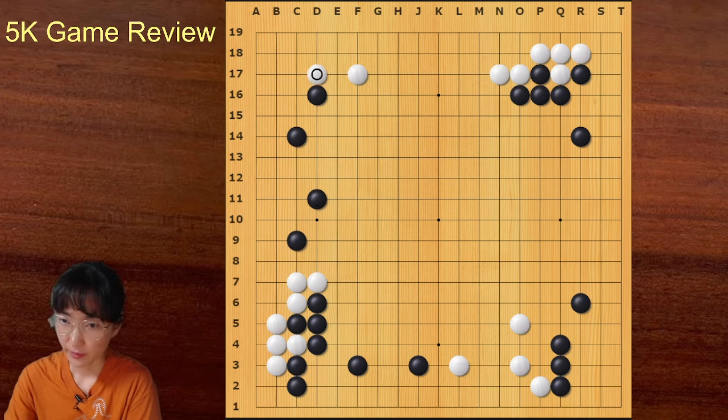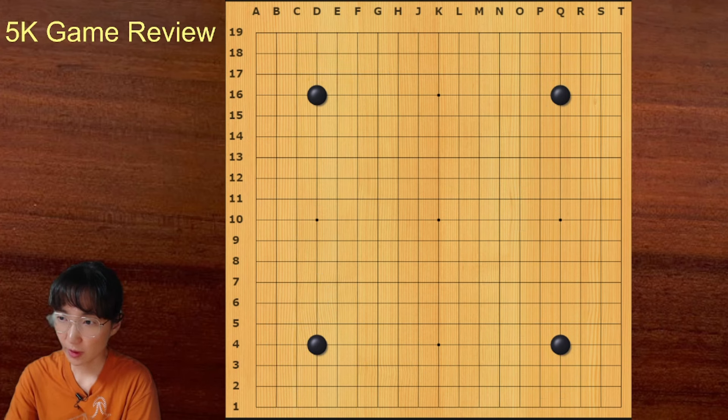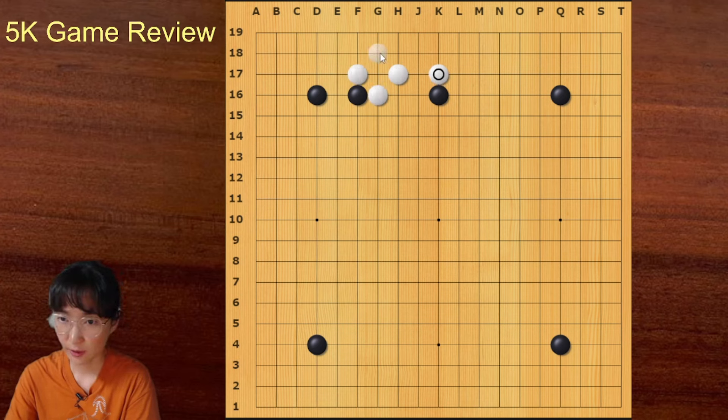White played another attachment. So far so good. When white invades high like this, the best way for black to punish is ignoring it — black can play away. Black can just jump out like this. When there are stones like this, invading high is not that threatening. You should invade low because when you play low you have more potential to make eye shape.